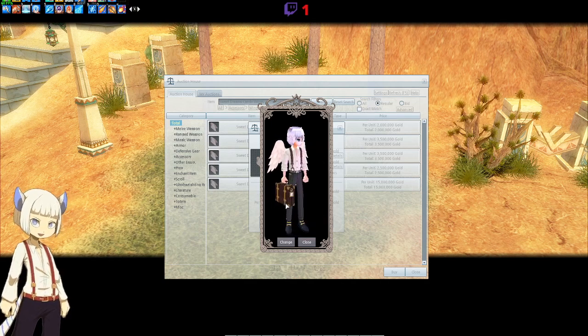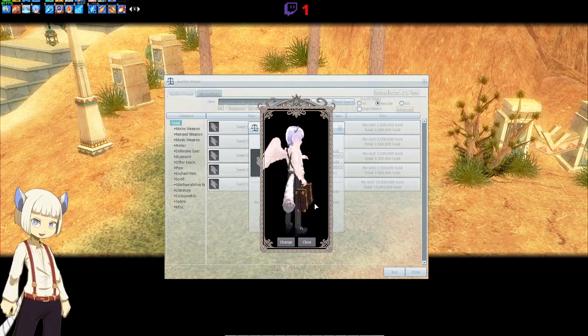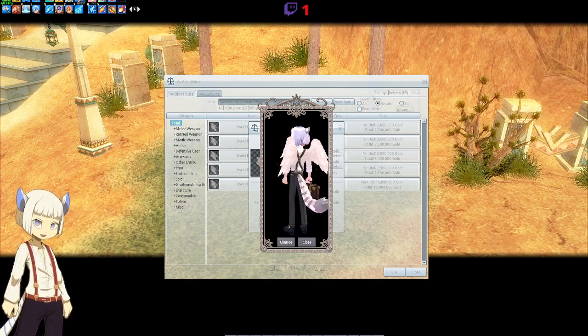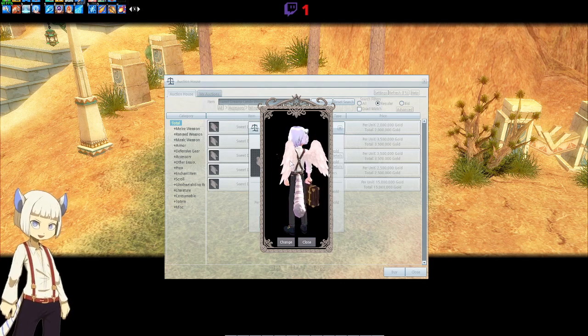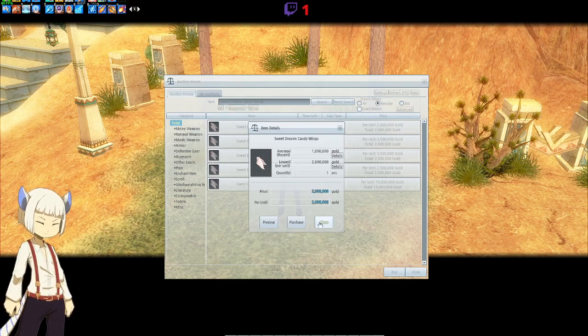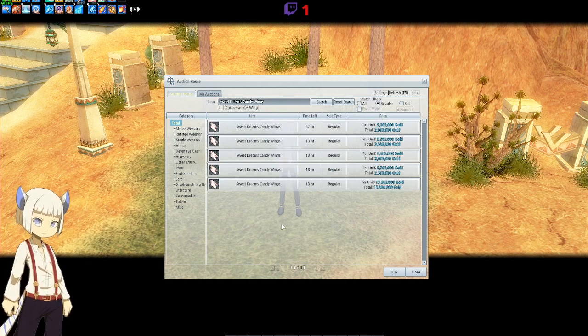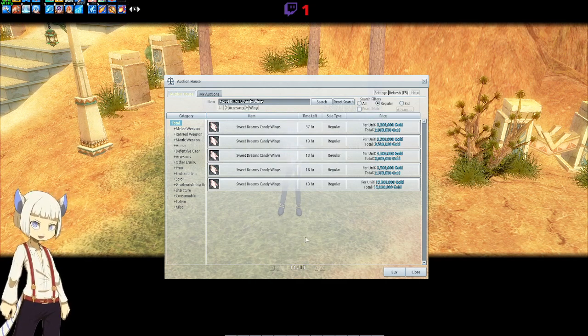The Sweet Dreams candy wings do not look much different from the Sweet Dreams cloud wings to me. They look a little bit different — maybe slightly more pink, whereas the Sweet Dreams cloud wings are a little more white. But overall, they look pretty much the same. If I were to pick between the two, I would get the Sweet Dreams candy wings because they are a little bit cheaper.